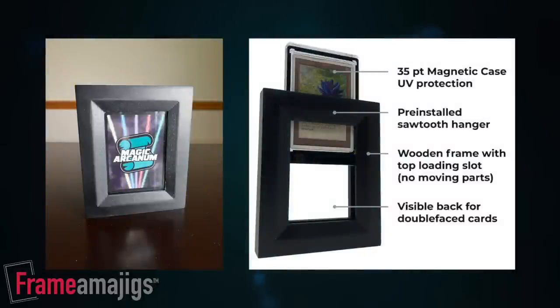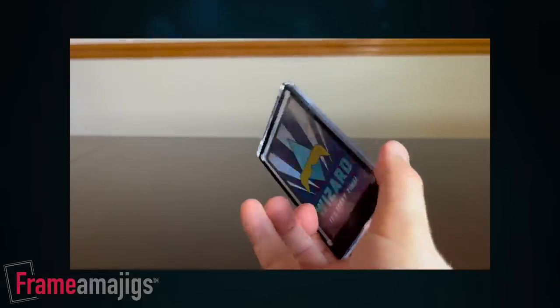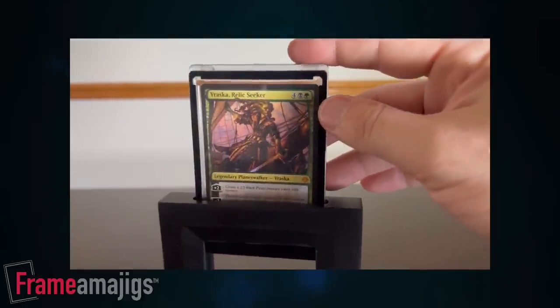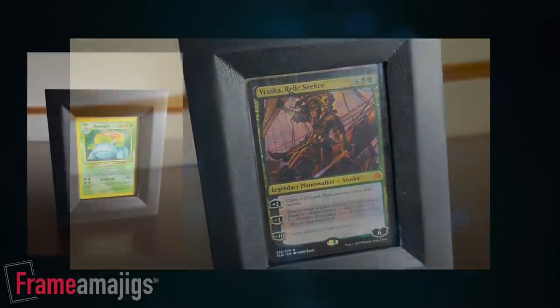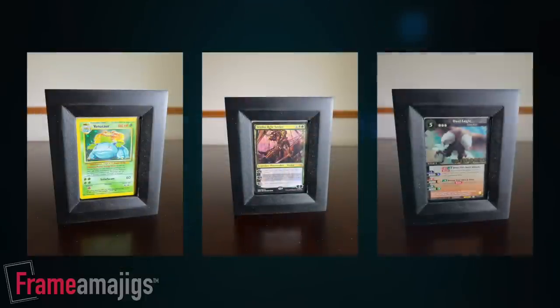These are the framing solution for your collectible cards, with gorgeous solid wood construction and no moving parts — just a magnetic case that offers protection from fingerprints, scratches, even UV light. Cards slot in and out at the top of the frame, which allows you to quickly and easily mix and match. They're compatible with just about everything, including Pokemon, Magic, Battlespirit Saga, and more. The Kickstarter for Frame-a-ma-jigs is running until June 29th — use my link below to check it out and order yours today.